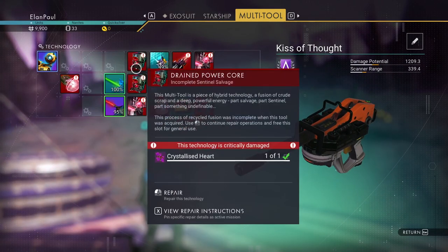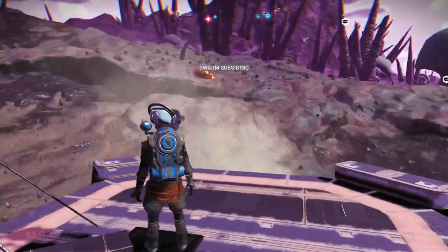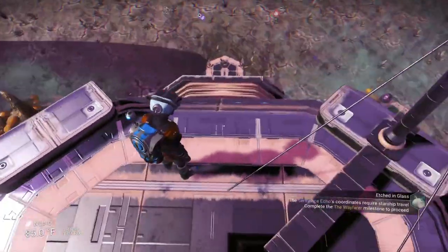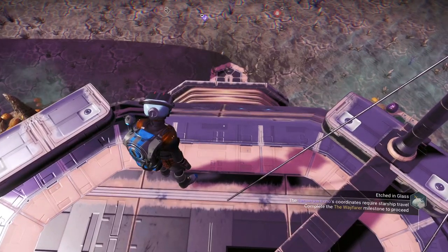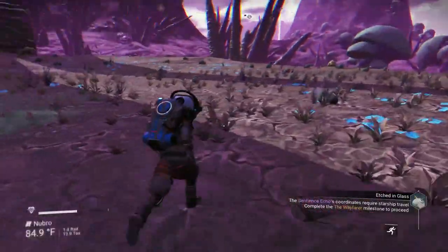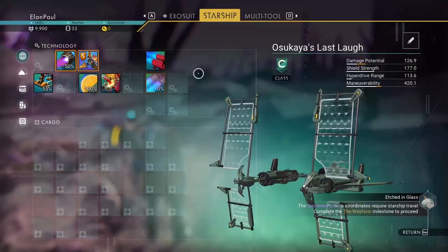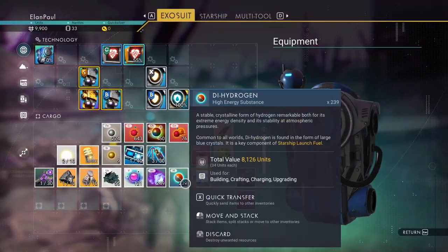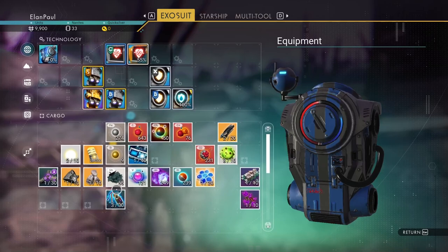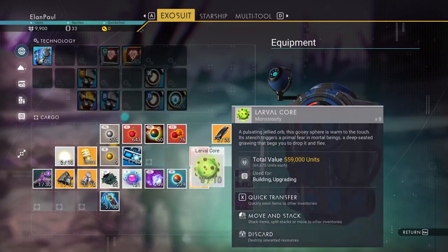Every planet you land on will be dissonant, so don't worry about that. We don't need as much chromatic metal as I thought — I don't know if we need any at all. Off to the ship. We need to check our dihydrogen — I already made one, and I'd like a little more. We got 156,000 units and 600,000 from chromatic metal.